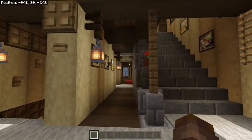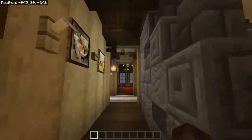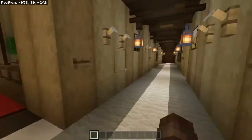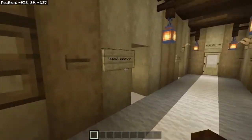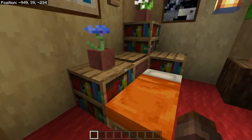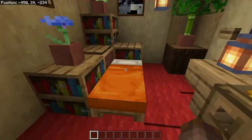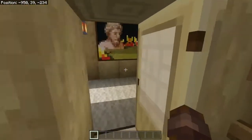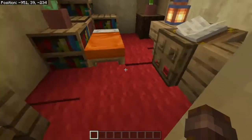To enter the main hallway of the second floor we just go in between the two staircases. If we go to our left you can see this right here is the guest bedroom. We have a few big shelves — I really put too many big shelves in this palace. We have an orange bed and also a nice little desk. I'm really happy with this; it's a very small room but I managed to fit in everything you would need.